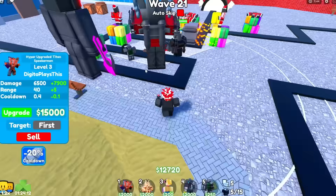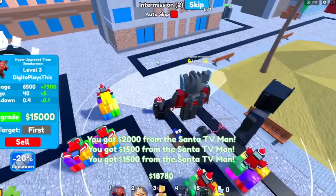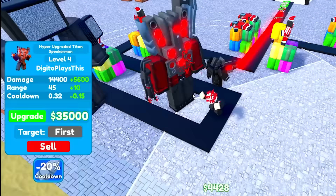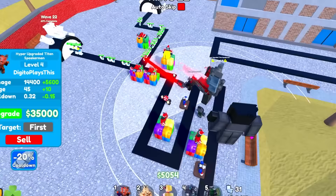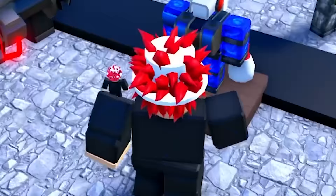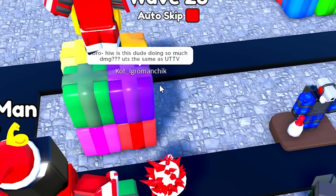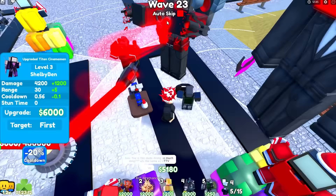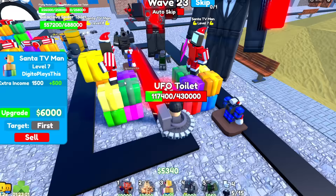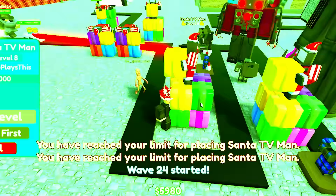Someone's saying lag — I don't know what he's talking about. A UFO toilet — that won't take us out, we're fine. I want to upgrade my hyper upgrade Tine Speaker Man. The large laser cameraman — look at his DPS, that's crazy. Upgrade the hyper upgrade Tine Speaker Man — he's absolutely insane now. Look at that range — the damage is just crazy, and it's even better with the announcer cameraman reducing cooldown. Let's upgrade our Santa TV men again. We have all of them fully maxed out now. All of them are level eight.